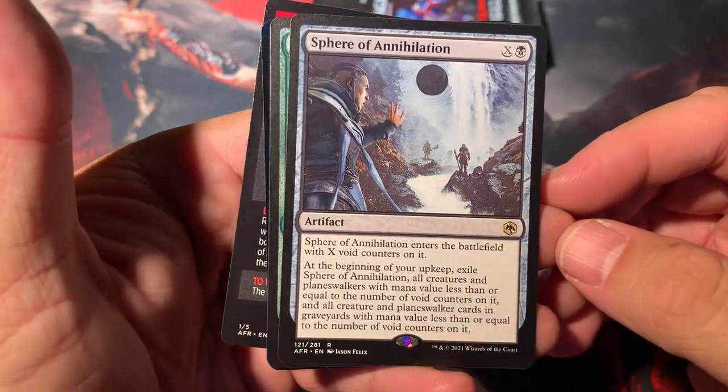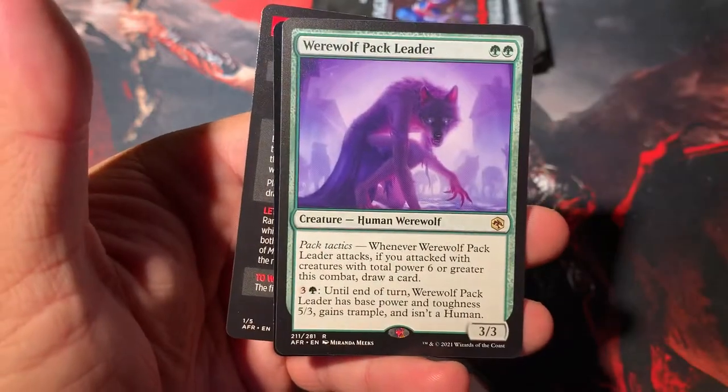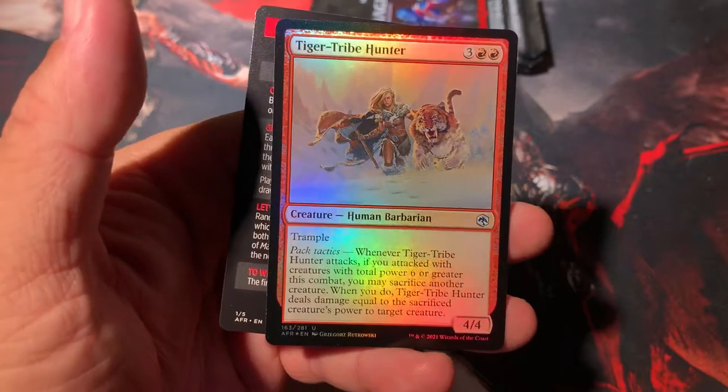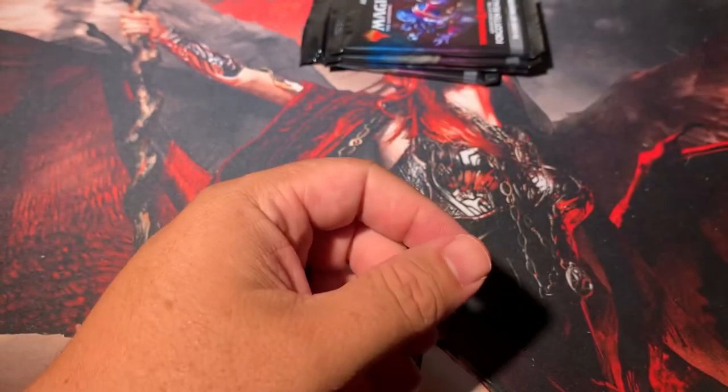Sphere of Annihilation. Werewolf Pack Leader is our second rare. And behind that, Tiger Tribe Hunter foil. Yeah, every pack has a foil in the set of collector boosters — I wonder if you guys knew that or not.